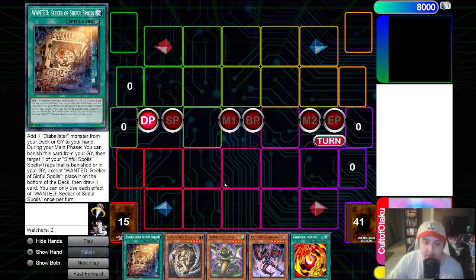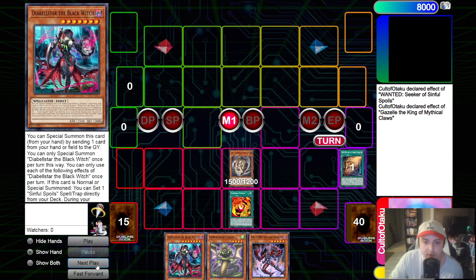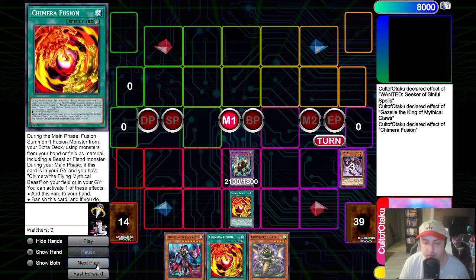We will activate Wanted, add the Witch in draw phase. Then move to main phase, activate Gazelle's effect - this is where our opponent can hit us with Valor or Imperm. Because we have Chimera Fusion, or even possibly Book of Eclipse, we could dodge it here. So we will activate Chimera Fusion as chain three to fuse away Gazelle and Sinister Necrom in hand to make Chimera King of the Phantom Beasts, and then resolve Gazelle by adding another Chimera Fusion. The reason we add Chimera Fusion here is because Codal will get us to Berfomet, so we don't need it yet, and it just helps to have an extra Chimera Fusion in rotation.